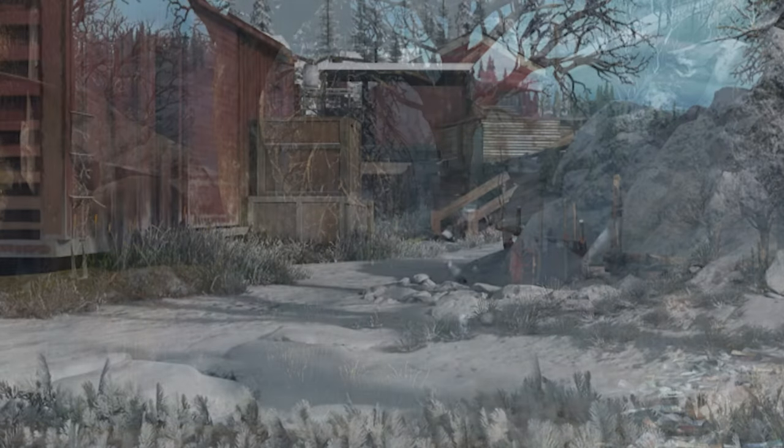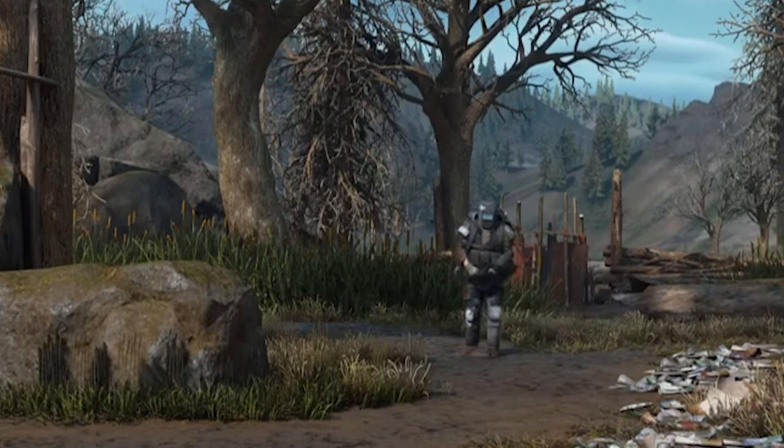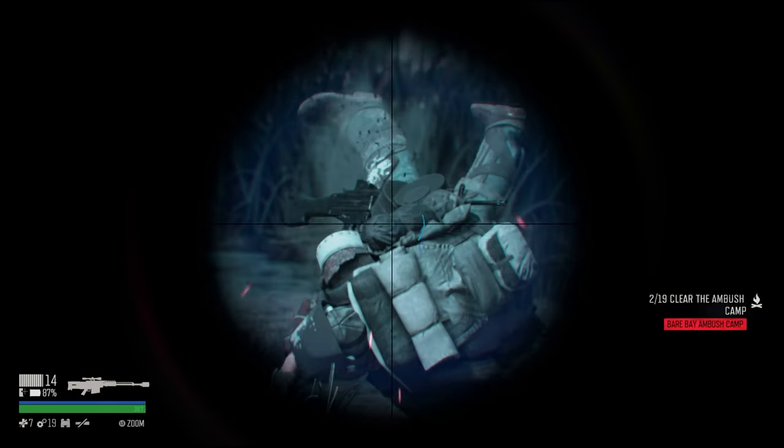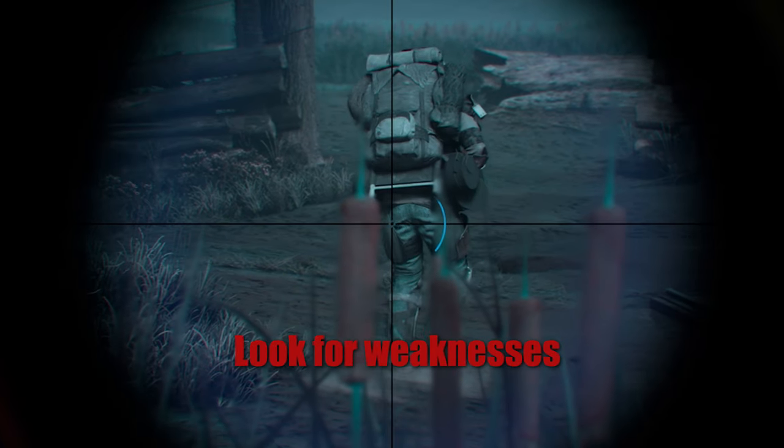But what about heavily armored enemies? Even they have their weaknesses. On this enemy, the thigh isn't armored, so that's a good target. But it's good to have options, so always look for other weak spots like the ass.